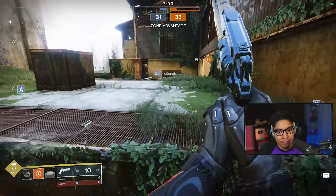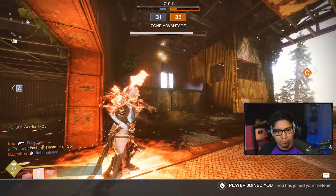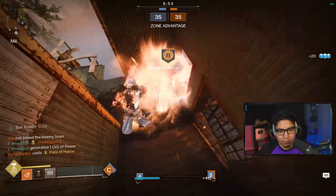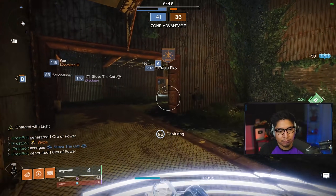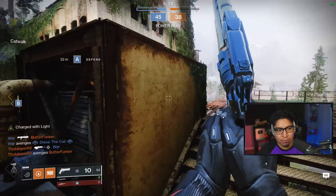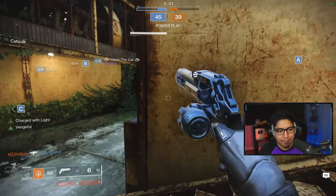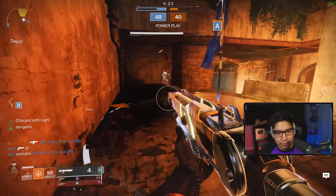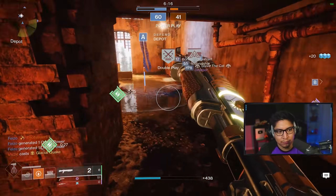I'm thinking we're going to rotate B. I think I have to pop a super now that we have two zones, and maybe go for the spawn flip here. Perfect, we can triple cap here too. If we can hold it, that would be huge.